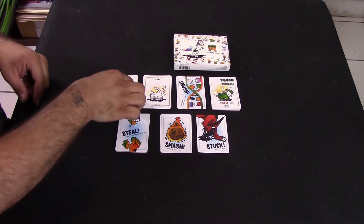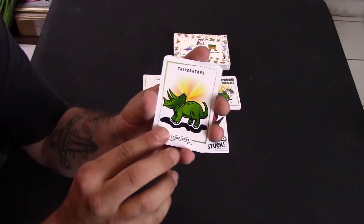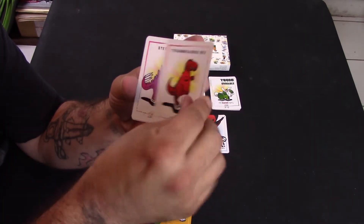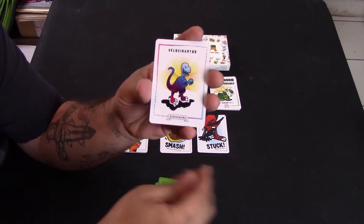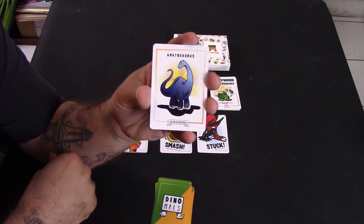We have six different kinds of dinosaurs in the game: a triceratops, a tyrannosaurus rex, a stegosaurus, a velociraptor, an ankylosaurus, and an apatosaurus.